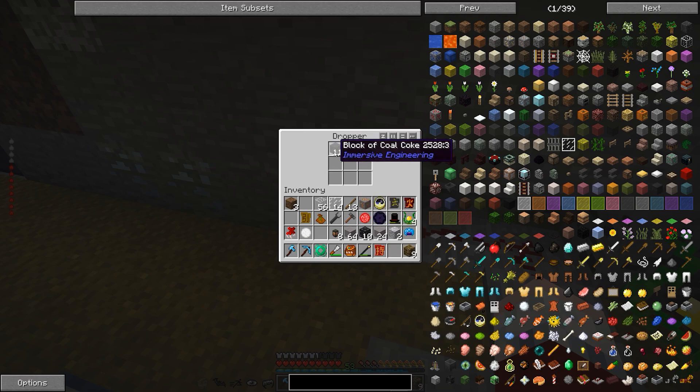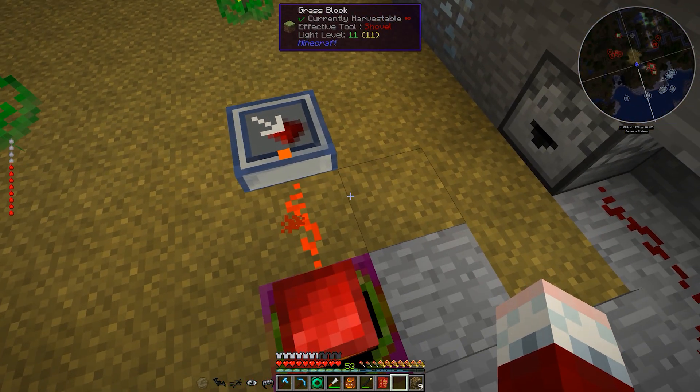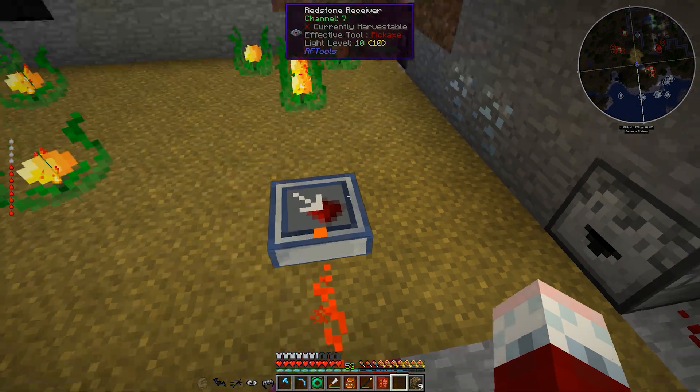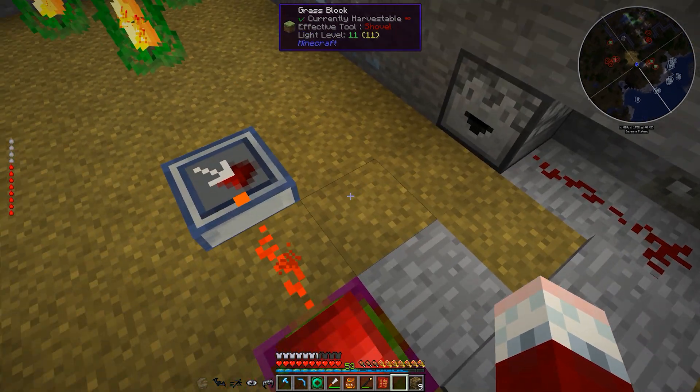In this case, the coal coke that we made earlier. I put 14 blocks of coal coke. We used three to get a million LP, and less than three really, because we still have 1,500 seconds, which is almost a full block of coal coke. So if we could find another source of fuel, this system would run indefinitely.